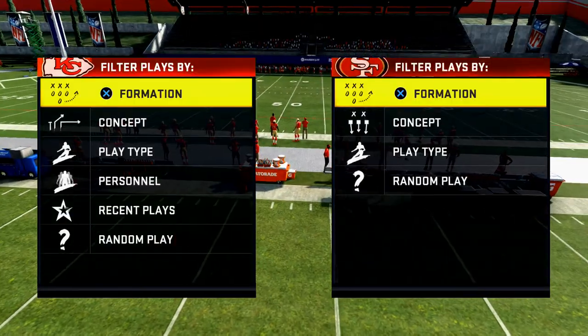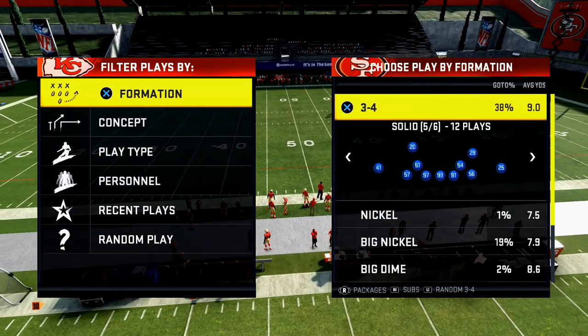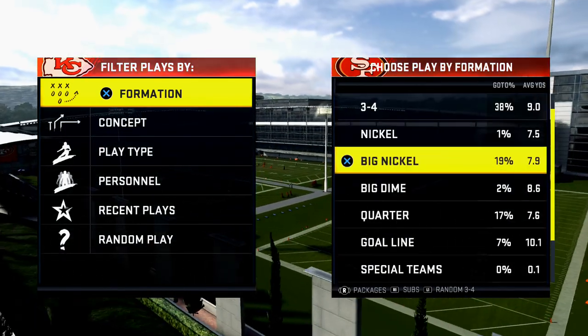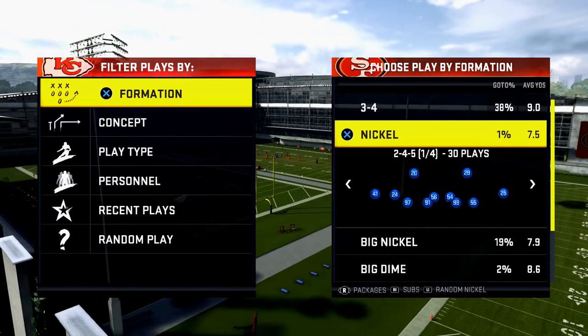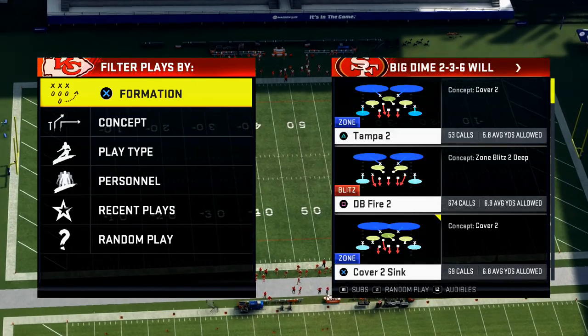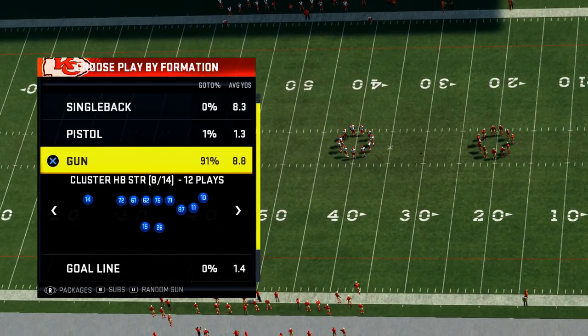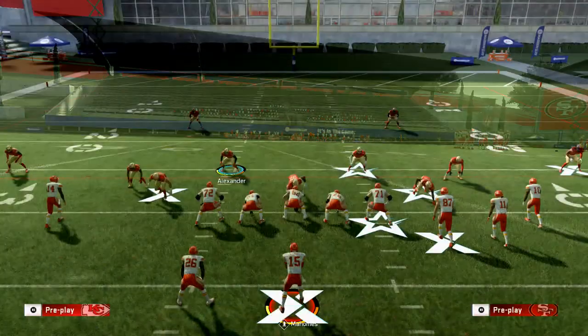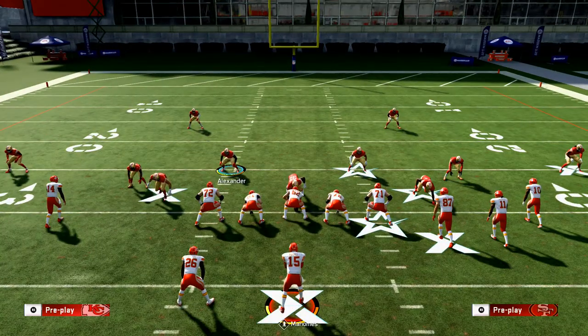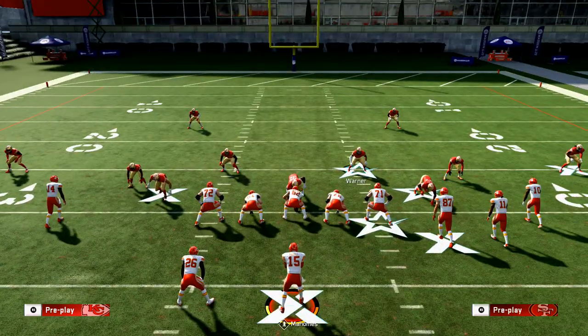For those who don't want that much setup, here's a very simple defense for stopping escape artist rollout corners. I like the Dime 2-3-6 Will the most, but all you have to do is come out in the play Tampa Two. They can come out in any play they want — whatever bunch side they choose, they're more than likely going to try to roll out to the right. So QB contain rush, putting these guys on outside blitzing angles, and move the guys in to make them think they're going to get pressured.